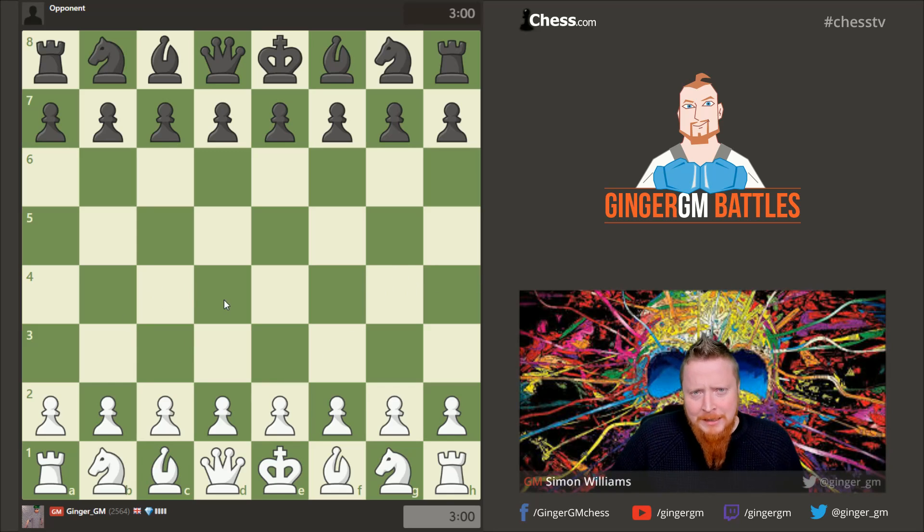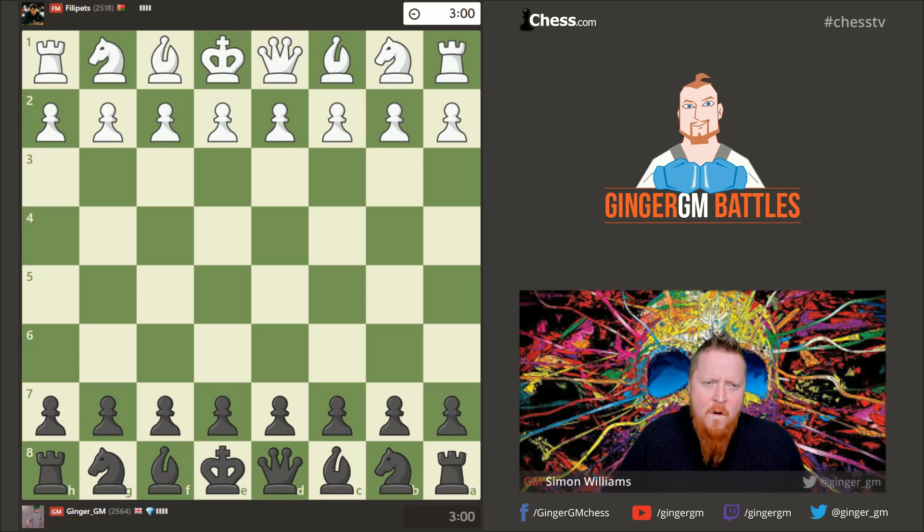As black I'm not going to do the killer range, but I'm going to do Tiger's Modern against e4, so I'm going to try to remember everything for Tiger's Modern. Against d4 I'm going to do the Classical Dutch. There is a reason I'm going to play these particular openings which will hopefully become apparent a little bit later — it's something very exciting we're doing at GingerGM. If you watched my last stream you'll have a bit of inside information. Let's get a game on!